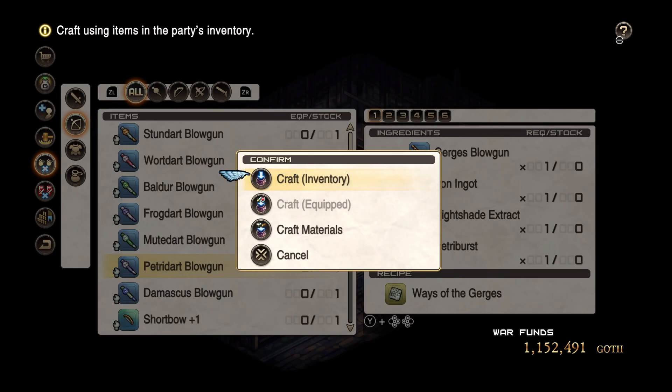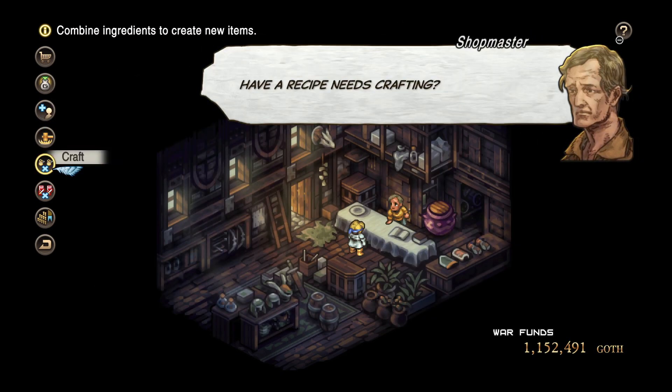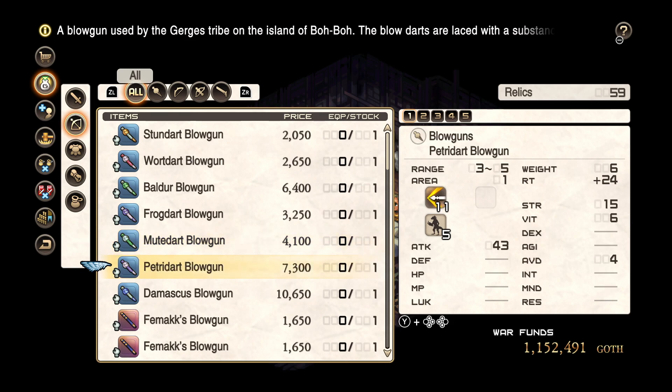So you just grab one, go into the inventory and as you can see it cost me 3.5k to craft. But if I sell one, for example — I will go in sell, right here — and as you can see it's 7.3k that you make. So you will get an extra 4k every single time you craft one.